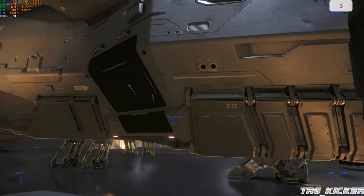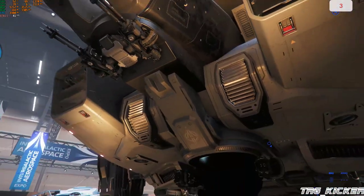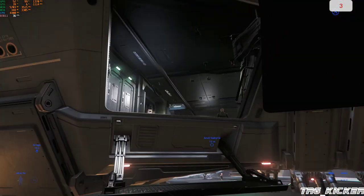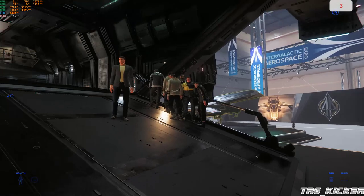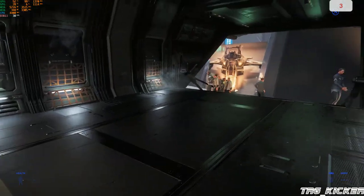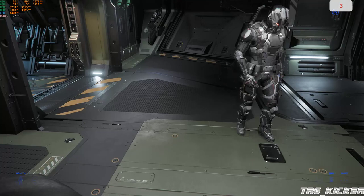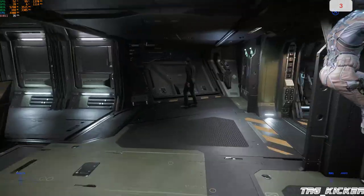Strip the guns off of it. One thing that disappointed me — look at the size of the guns on this thing, they're tiny. I thought it was like size one guns. What is this — it's got a little clip-up panel on the floor. It's like one of those launch panels on an aircraft carrier. Actually you can load a vehicle up in here — a rover. That's what you're allowed to load in here.